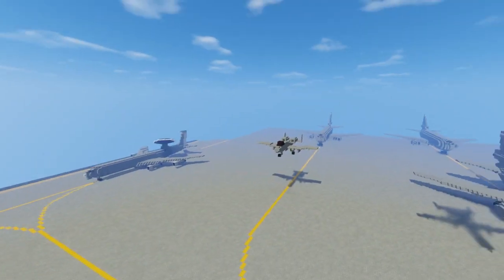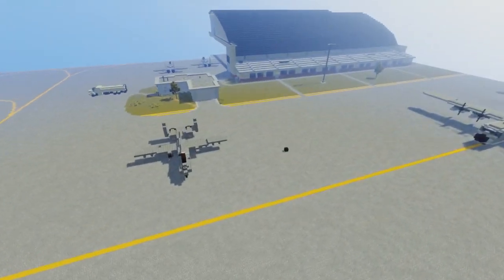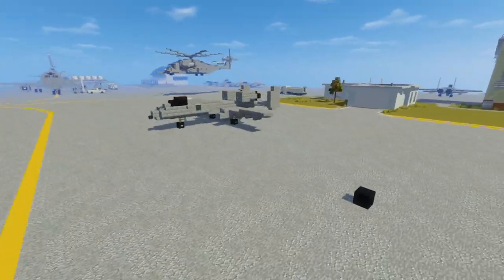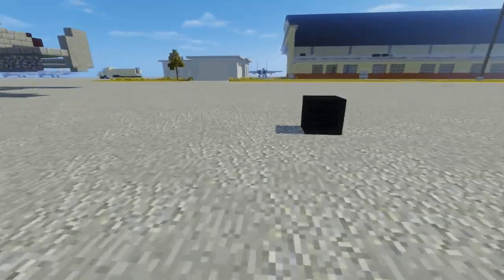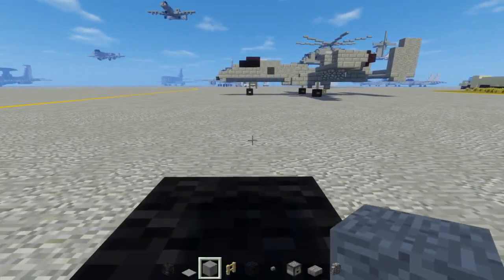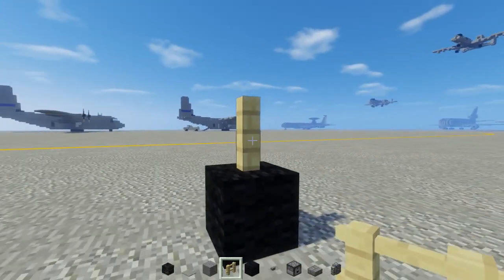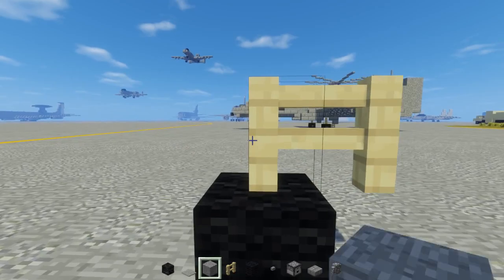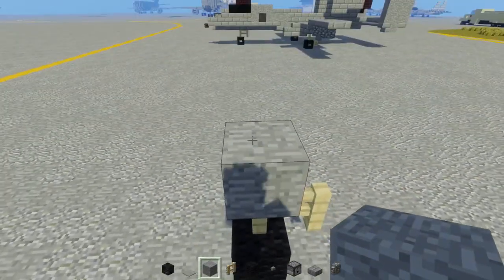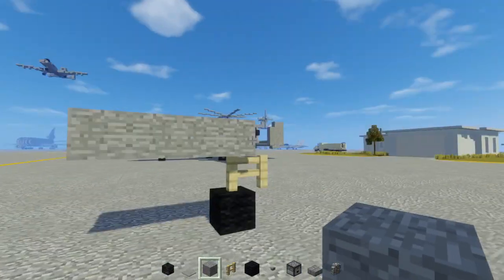That's what it looks like and you can see there's a pockets version down there. So let's get started on this build. First thing we're going to do, we're going to place a black wall down and that's going to be our front wheel. Then above it, we're going to place a birch fence up and one behind it. Then we're going to take stone, add one on the top and three in front of it, so it's like four blocks now.